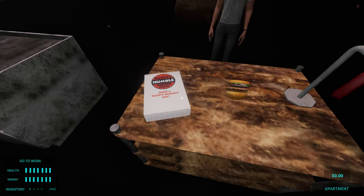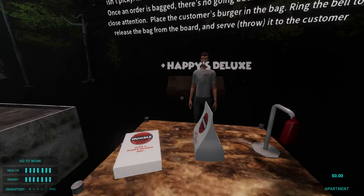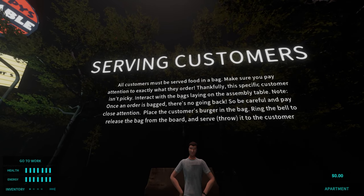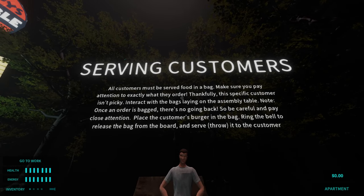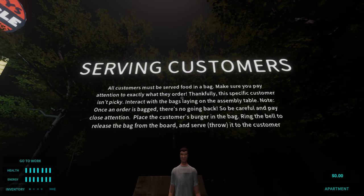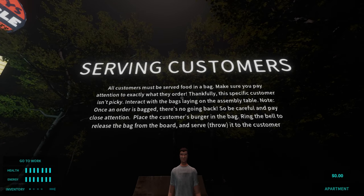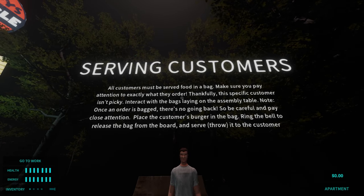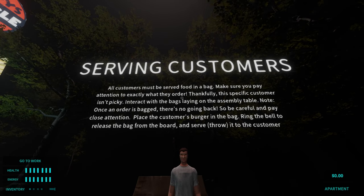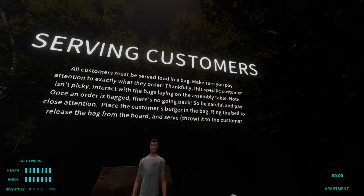Wow, that's a lot of writing. Serving customers — all customers must be served food in a bag. Make sure you pay attention to exactly what they order. Thankfully, this specific customer isn't picky. Interact with the bags laying on the assembly table. Note: once an order is bagged, there's no going back. So be careful and pay close attention. Place the customer's burger in the bag, ring the bell to release the bag from the board, and serve or throw it to the customer.